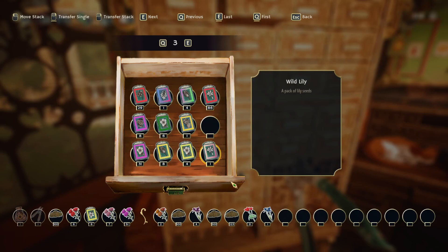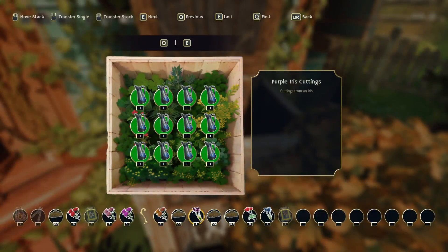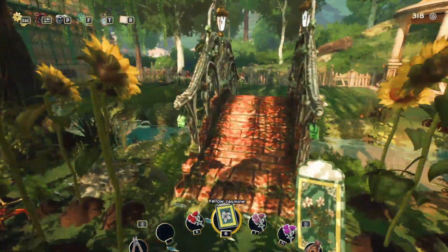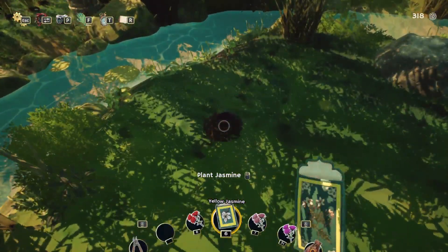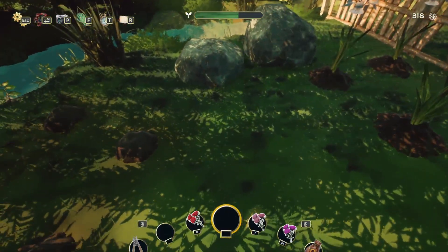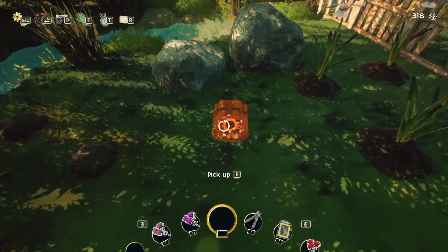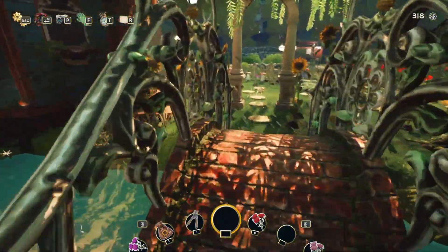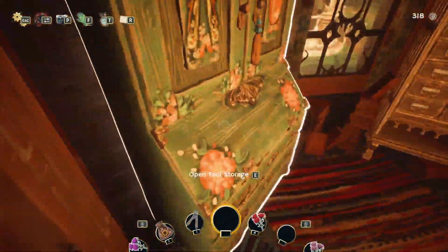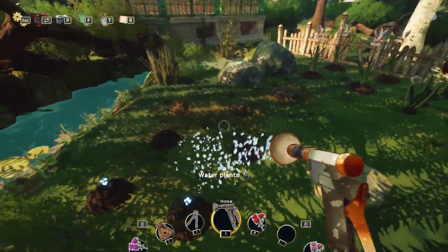So I really do need to get more. I think I need to start putting some over here. And I guess I do need my hose until I get enough for a sprinkler — it's only a thousand coins, which I think I could do.